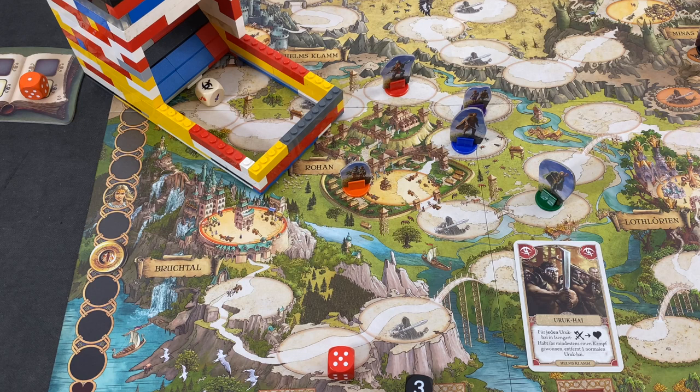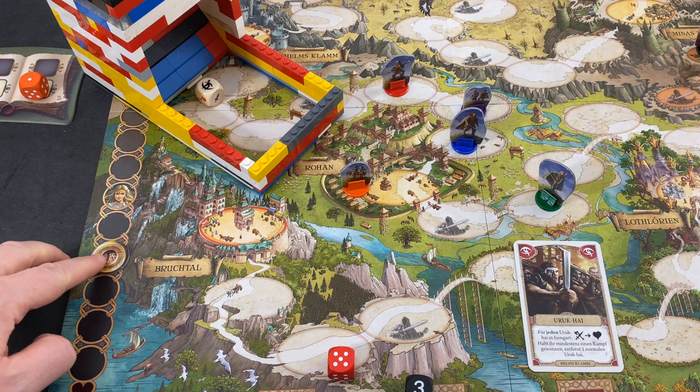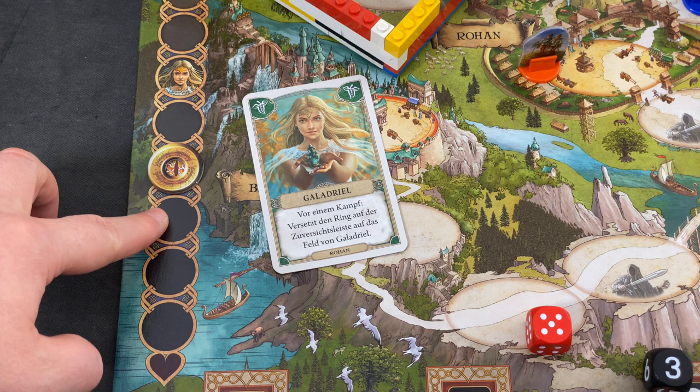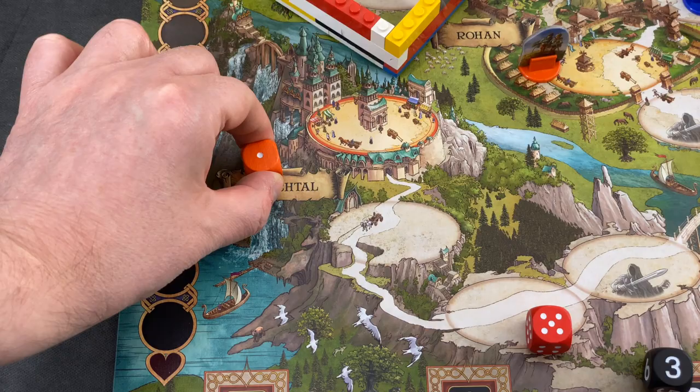This space doesn't really do anything on its own — there is another card that refers to it, I think it's a Sauron card. We still have Galadriel available. She allows us to move this marker back up to her image, but we have to do that before a fight. Right now it's not before a fight, so we can't do that anyway. We shouldn't forget that — we still have one more die left.